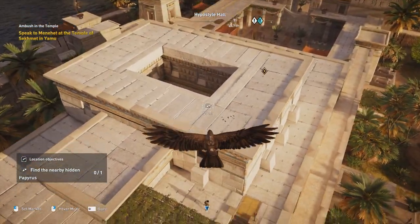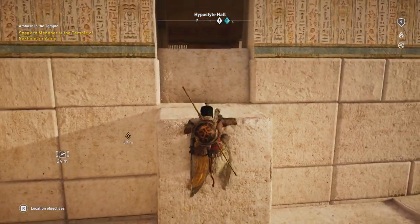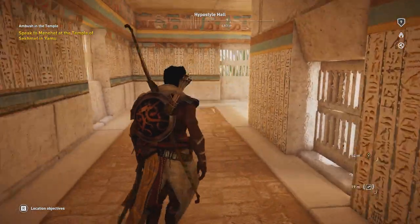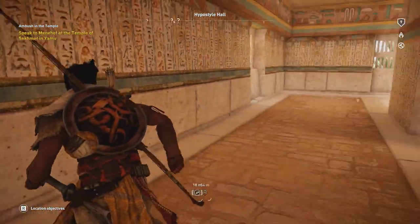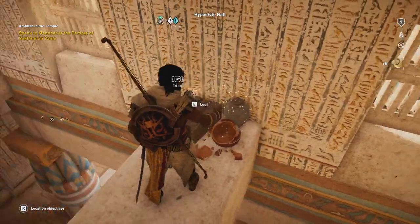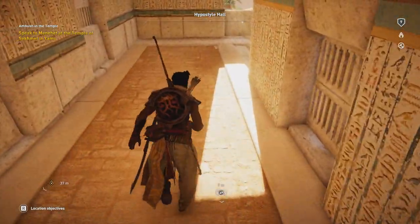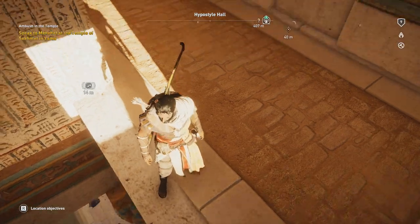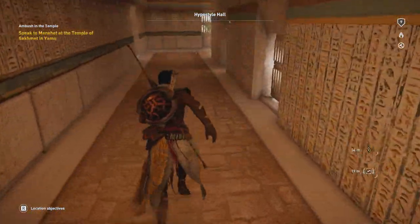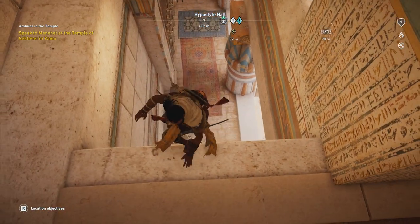I may want to put a marker on the papyrus so we can collect it. It seems to be somewhere up here. This place is just full of hieroglyphs — look at this. This is stuff I can pick up — finally found some loot I can steal from the temple. The papyrus is not all the way up here but not all the way down either. Where exactly is it? I guess I gotta go down and try to find it.